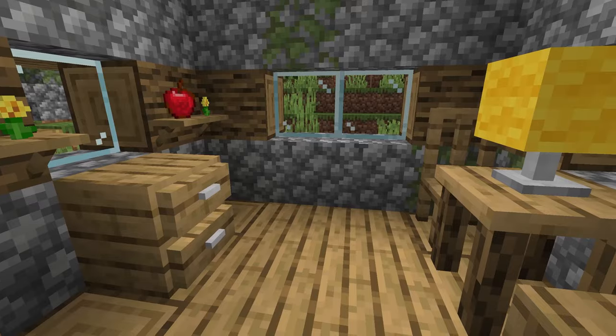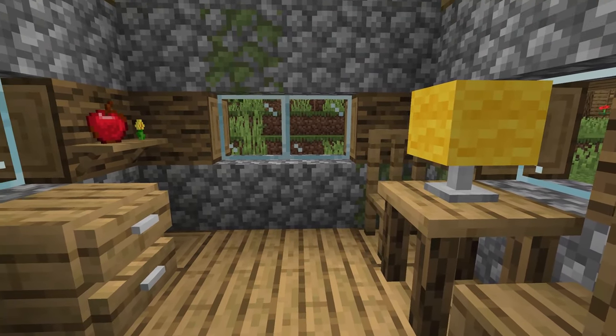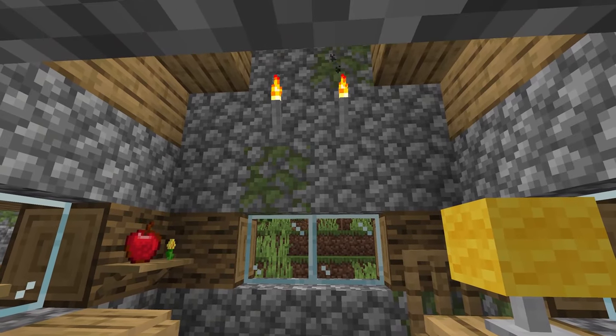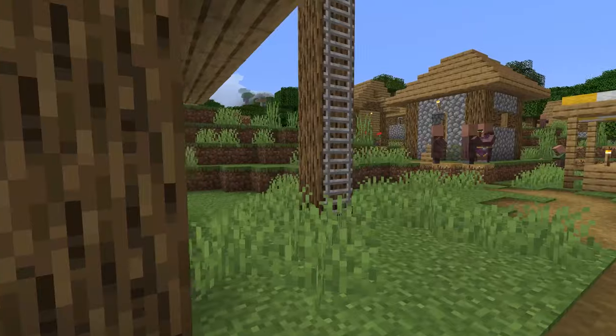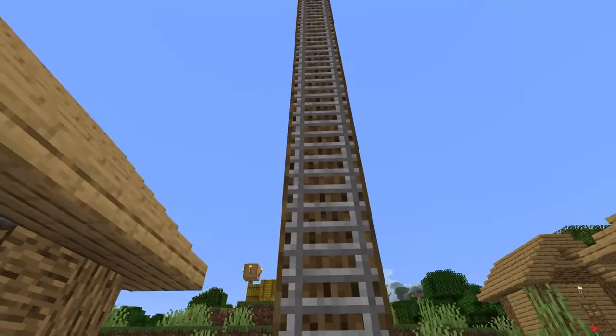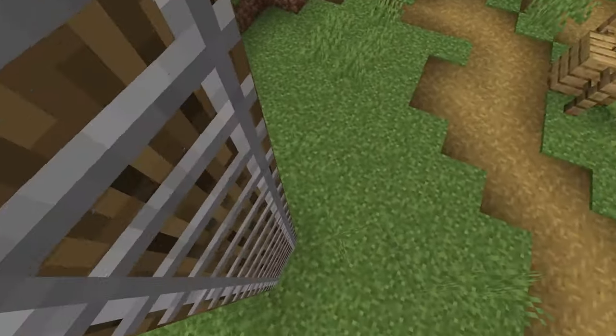Next up we have the mod that dominated the intro to this video and that is Adorn. Adorn is of course a furniture mod that adds shelves, sofas, dressers, tables, chairs, lamps, stone torches, ladders, and so much more. There's so much you can do with this mod and it definitely makes the entirety of your base look amazing.